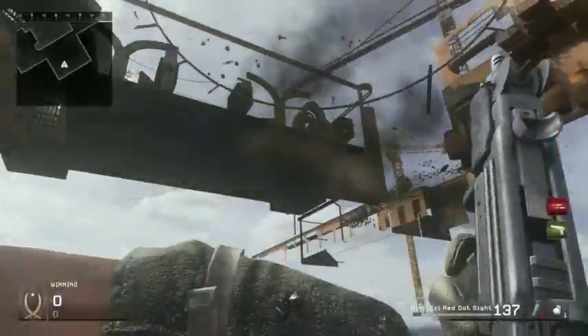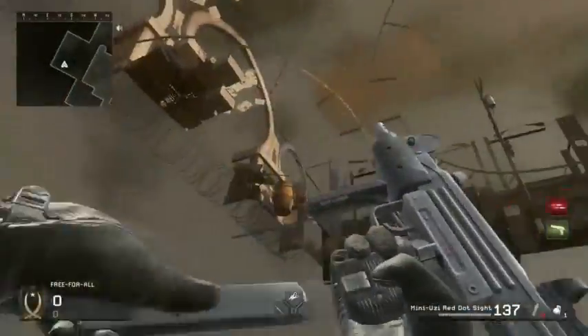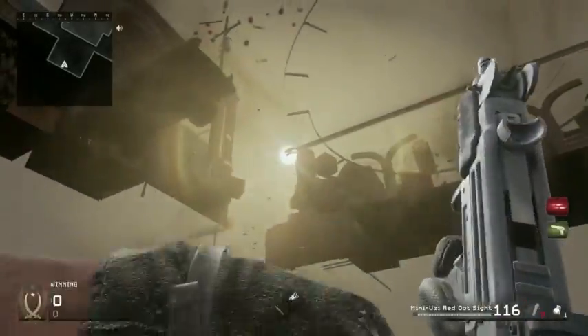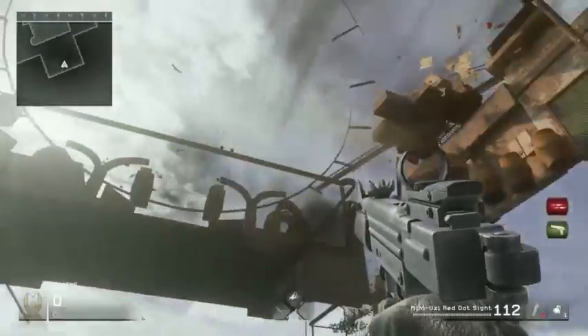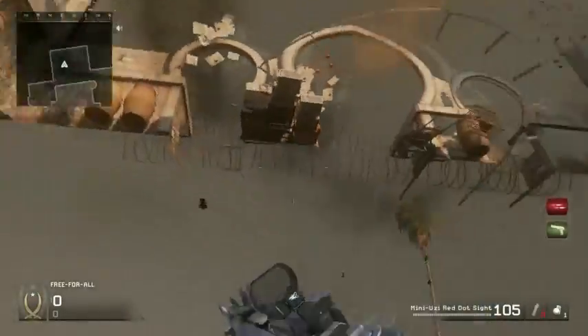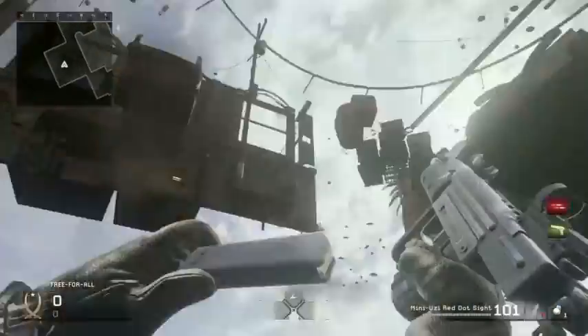This can probably be done on a public match, but I'm not sure if you can get any kills. We're gonna try that out now — we'll put on some bots with health on 200 so we can get up there without dying. Then we'll see if we can kill anyone. I'm gonna teach you guys how to get inside this glitch right now.